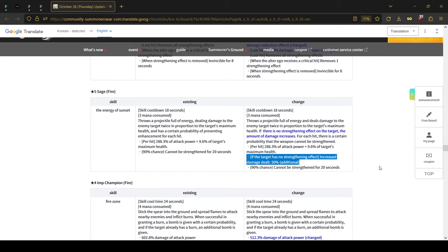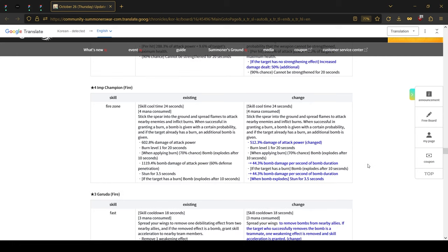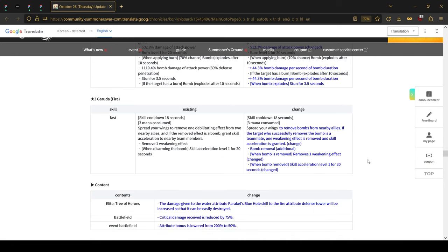The fire Vim Champion, since he is also a bomber, has been adjusted. The initial damage he deals was lowered, however the bomb has been adjusted and the multiplier has been changed to 44.3%.